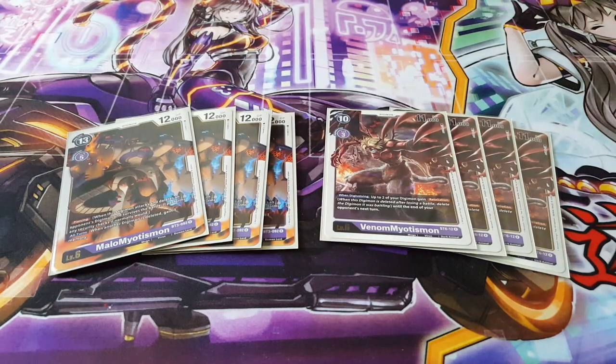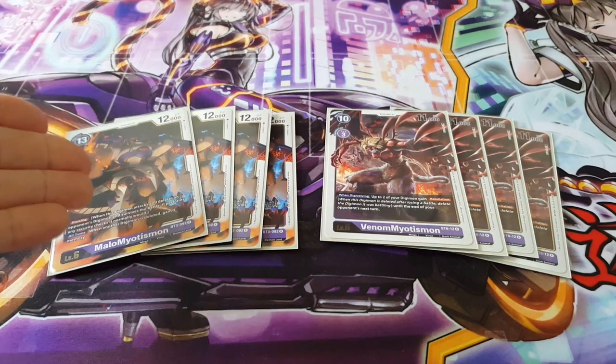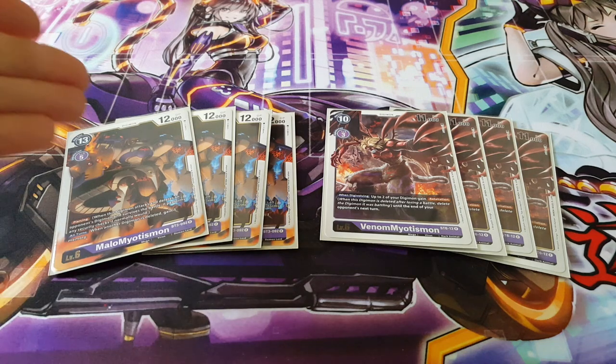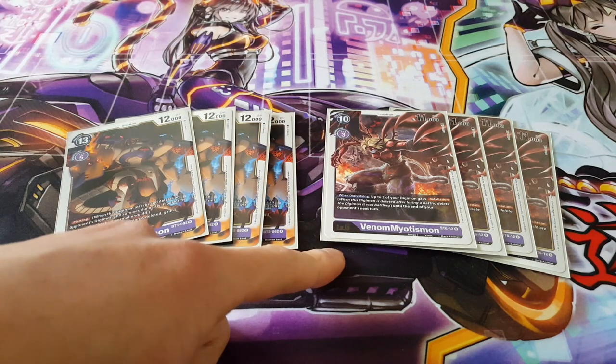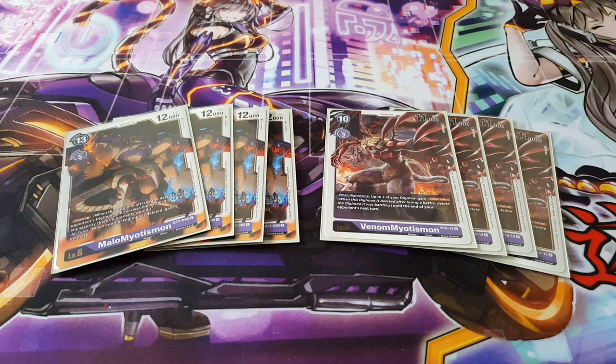We're also playing four copies of Venom Myotismon. When digivolving, up to two of your Digimon gain Retaliation until the end of your opponent's next turn. After Mello Myotismon attacks and is rested, Venom Myotismon gives it Retaliation — making opponents very hesitant to attack into it. This acts as a powerful defense mechanism, and the whole deck is really focused on the Myotismon line.